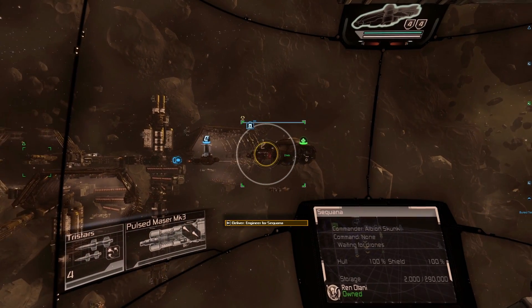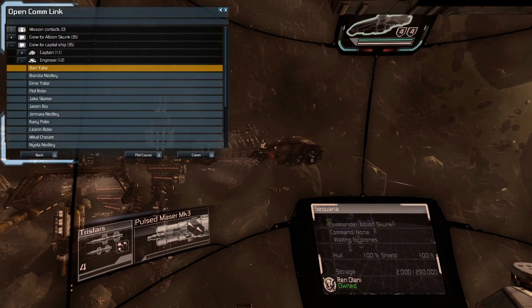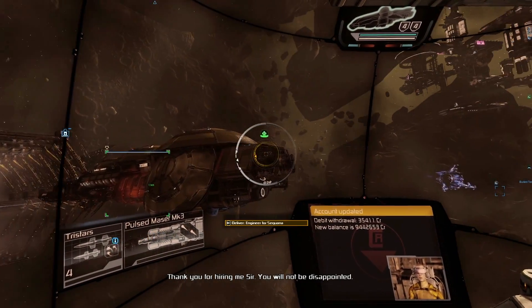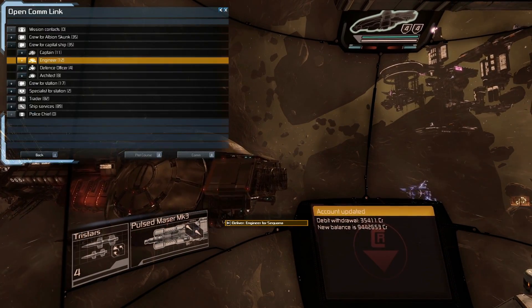Of course, you can also still assign ships to managers if you want them to work fully automatically, or to other ships' captains if you want them to form an independent squad.